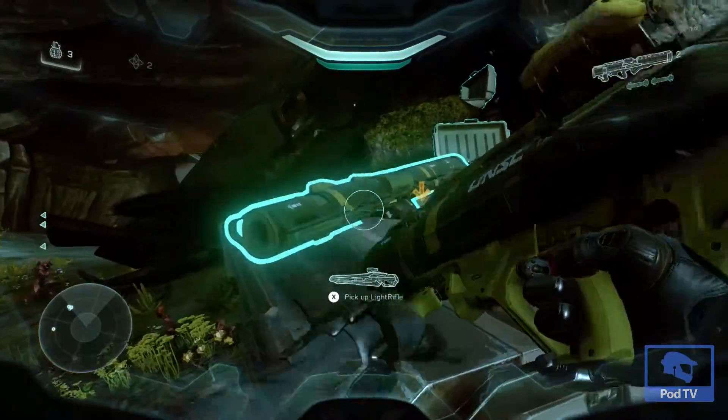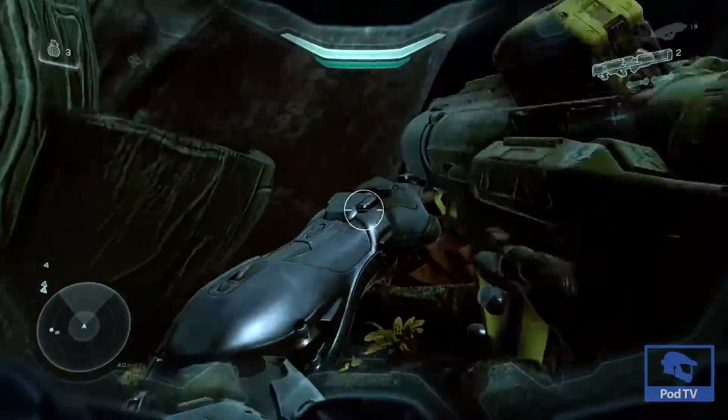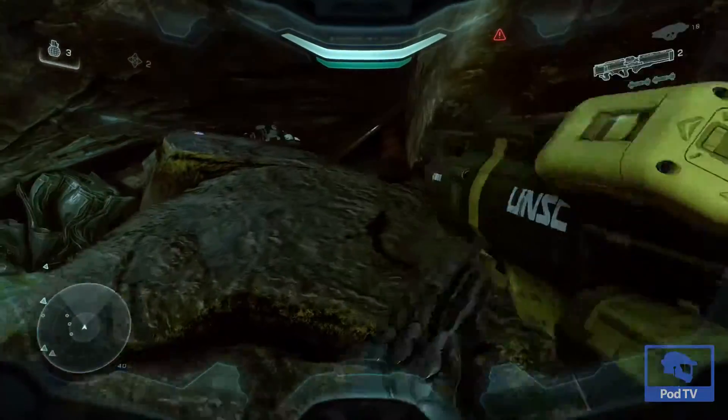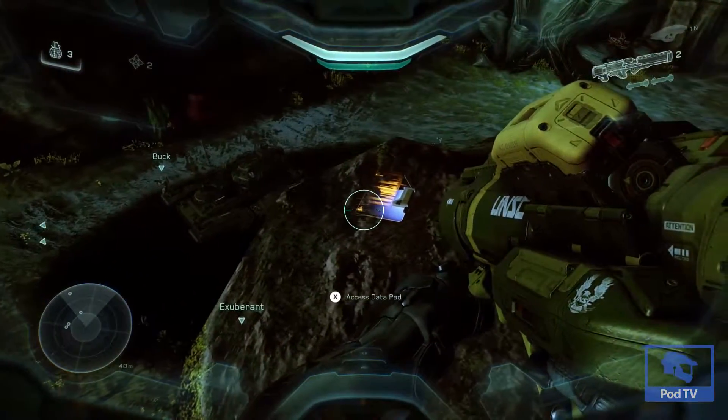After you get through the door you're going to find a crashed pelican ship that has some heavy weaponry that you can pick up. Go ahead and clamber on top of the rocks here and you'll find your fourth piece of intel in a UNSC datapad.